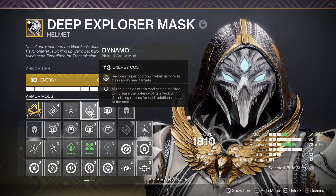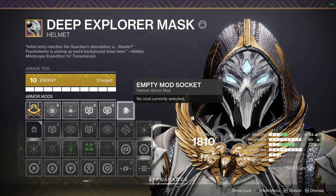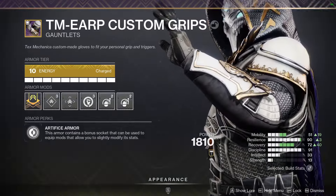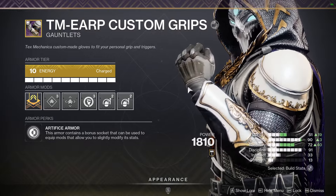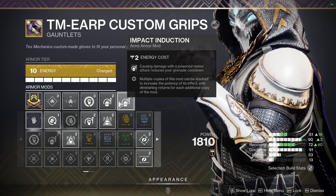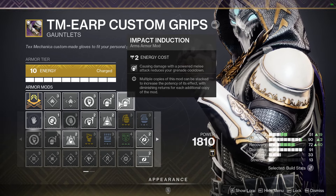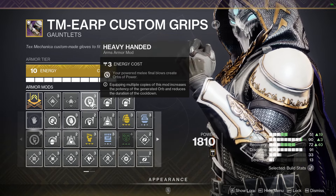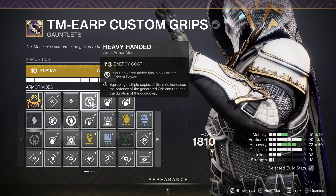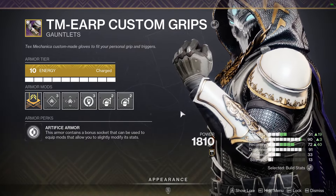For the mods — I don't know what I was thinking putting Dynamo in there, probably just Special Ammo Finder. Here's where the fun things start: Impact Induction, because it reduces grenade cooldown no matter what melee we use — either Combination Blow or grapple. And Heavy Handed to make Orbs of Power every time something dies with a powered melee, which should be very often so there should be a lot of orbs dropping.